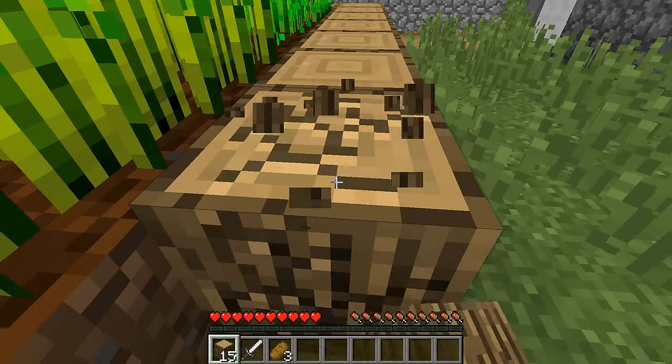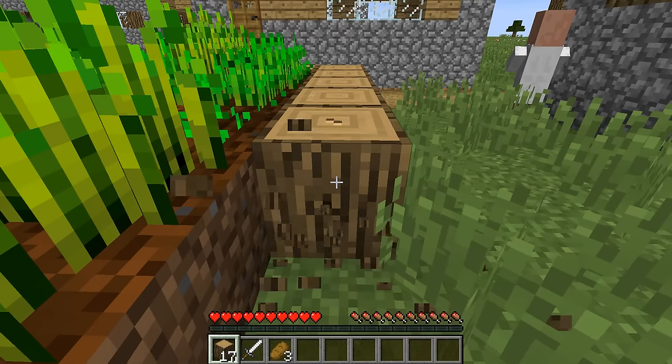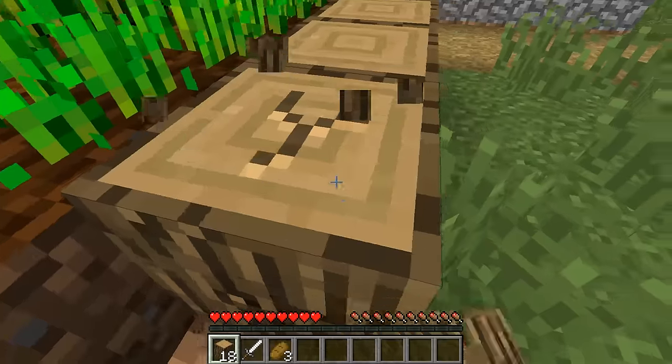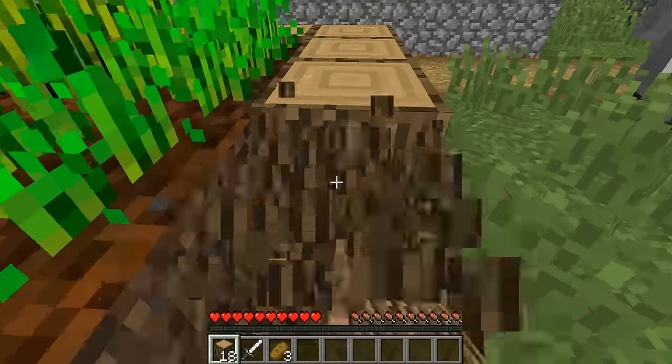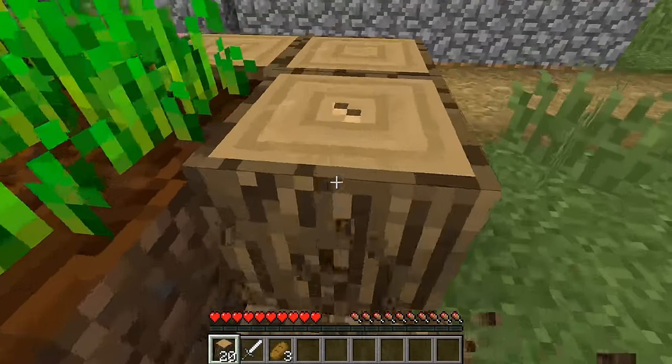Villagers are extremely useful in these worlds. Through villagers, I can get very useful equipment, such as enchanted armor, diamond armor, sometimes glowstone, and all that good stuff. I need villagers to survive inside a super flat world because if not for the villagers, I would never have any wood, I would never have any saplings, and I would simply not be able to play super flat.